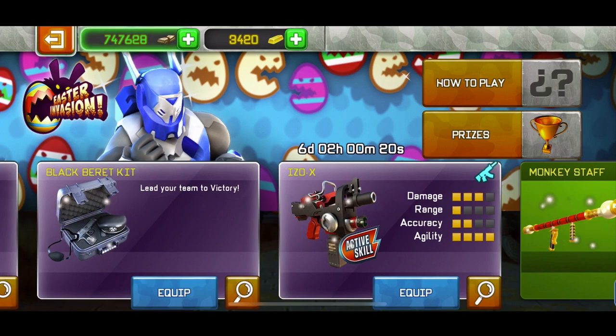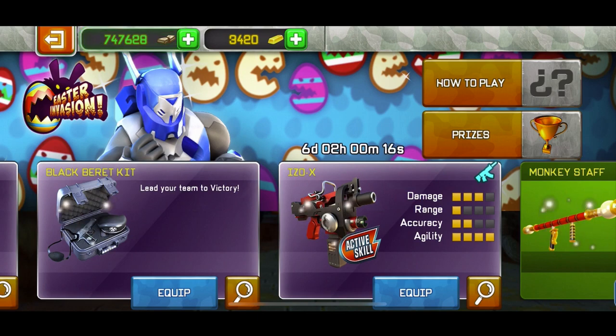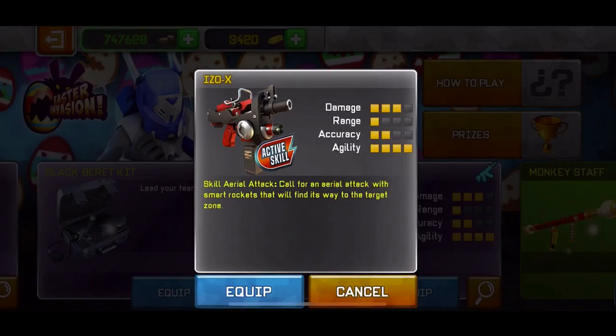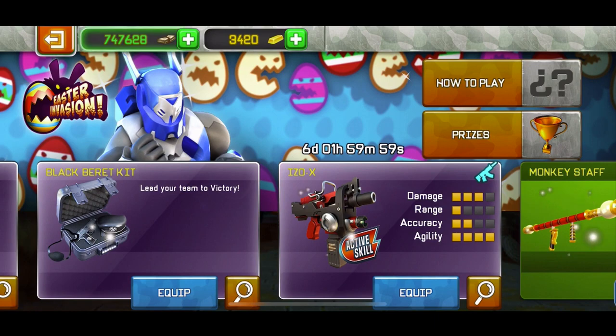I'm also going to make a video about the ISO-X weapon — whether you should buy it or not. I just bought it today for 3.5 euros and it's really good. Its active skill is called Aerial Attack: call for an aerial attack with smart rockets that find their way to the target zone. Basically you press it, look somewhere, and a bomb drops and kills people. It's very cool.